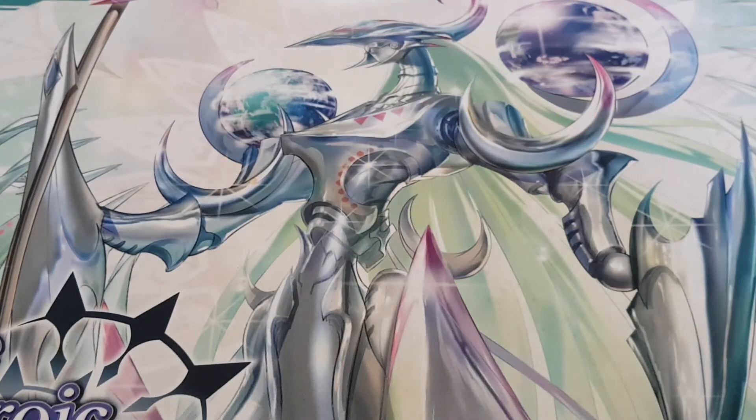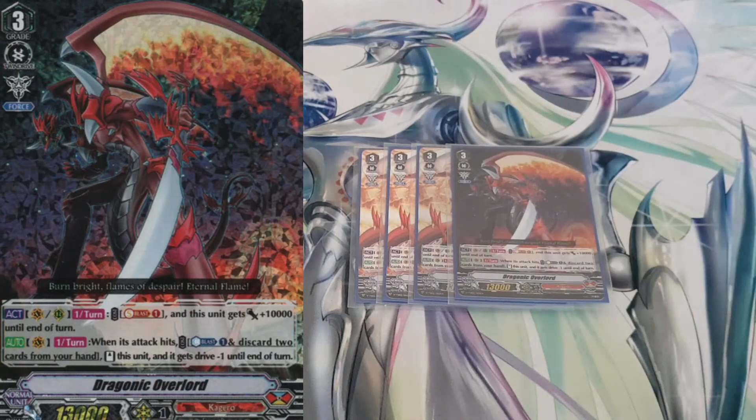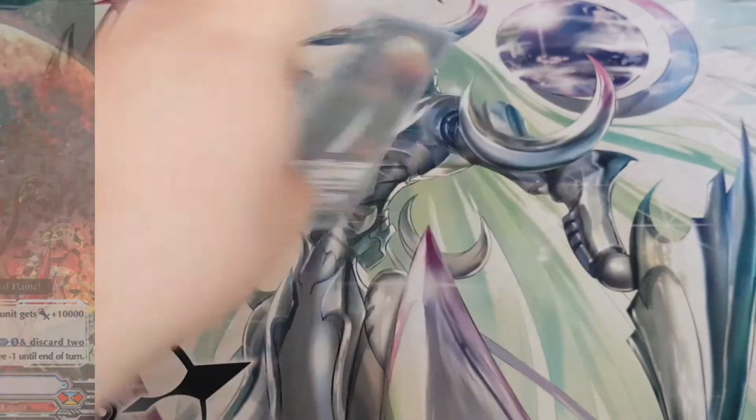Next, I play four copies of Dragonic Overlord, the original one for Standard. Everyone knows: Soul Blast one for 10k, and it has a skill on vanguard and rearguard once per turn. When this hits, counter plus one, discard two, stand this unit, and it gets drive minus one. Pretty good, pretty fun.